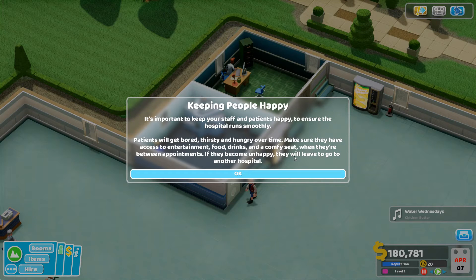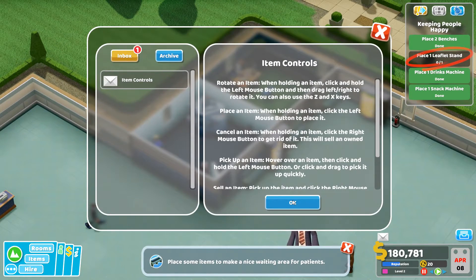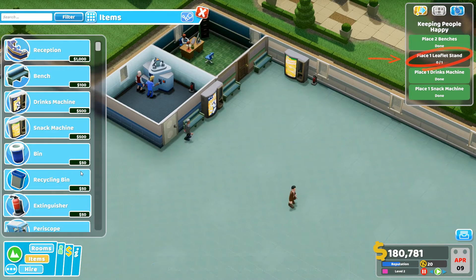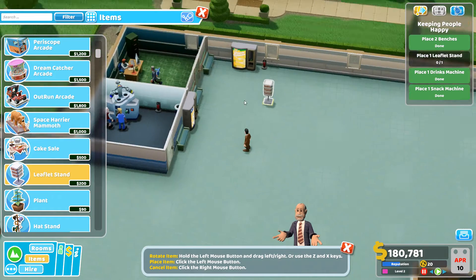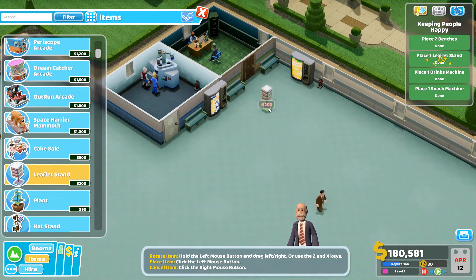Keeping people happy is important — patients will get bored, thirsty, and hungry over time. Make sure they have access to entertainment, food, drinks, and a comfy seat; if they become unhappy they will leave. I've already done that! There's also a leaflet stand I haven't put down yet — let's scroll down and find one. You can plunk these right out in the middle of the corridors.